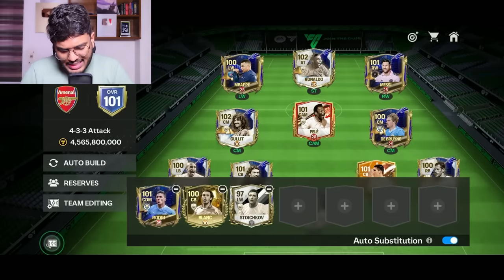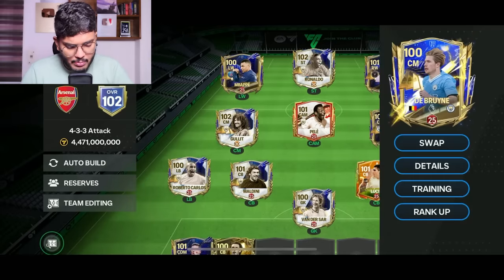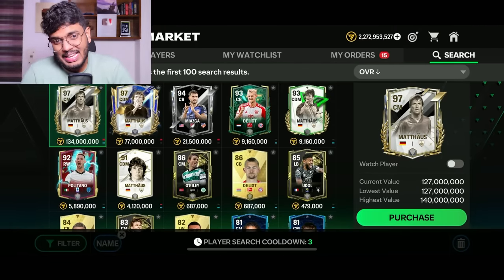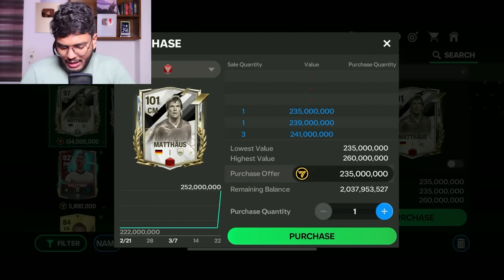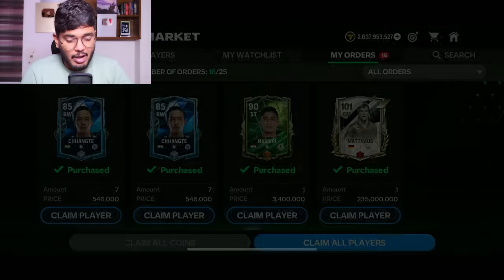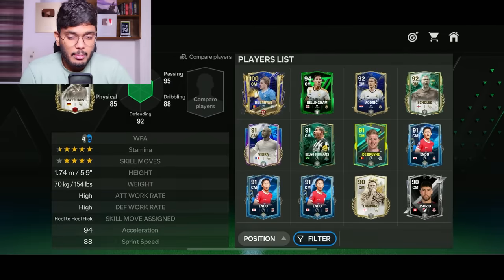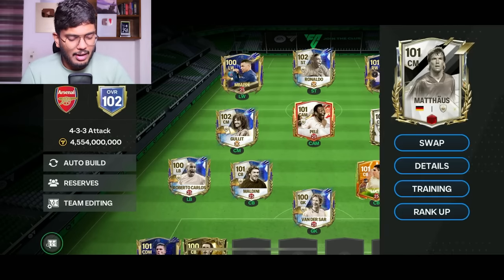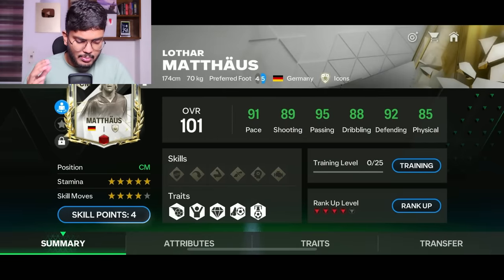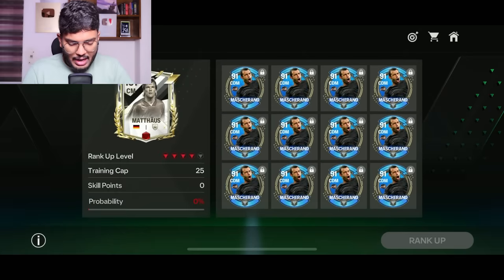I wish those two Stoichkov cards were Lothar Matthaus instead, but that's fine — Matthaus is going to come to my team and replace KDB. He's got a 97-rated CDM card and a 97-rated CM card. I'm going to get this one — probably one or two hundred Lothar Matthaus copies to rank him up. The purchase was successful — 235 million. I'll rank him up to 30 levels, five ranks. Replacing KDB with Lothar Matthaus — all his stats are 90 plus except physical, which is fine.